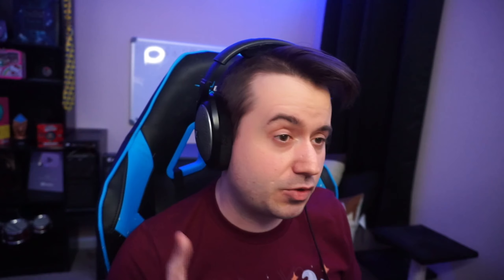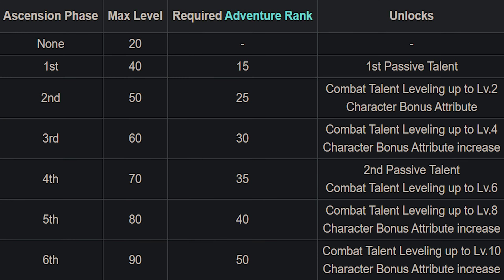One last note: at certain adventure ranks, you can raise your character's level to a higher maximum. This is signified by their ascension, and weapons work the same way. Once you hit the max level, it's going to require you to ascend it, which requires specific materials.